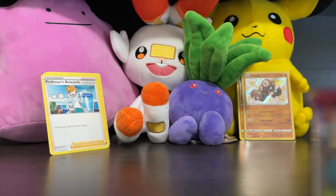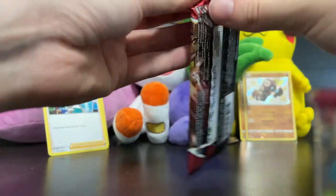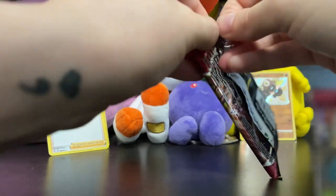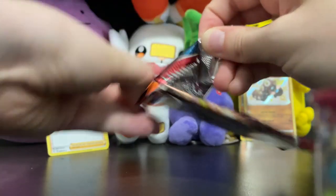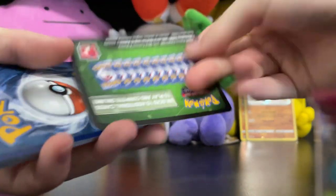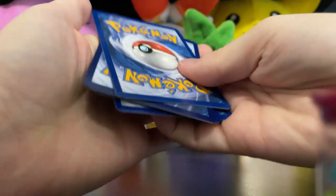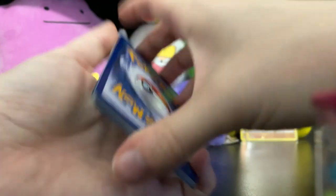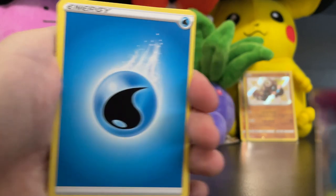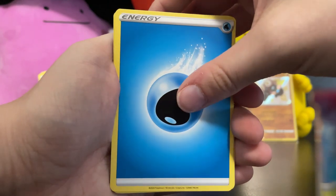One of these days I would like to show you guys my binders — maybe do a collection video so you can see how complete my collection is. Water energy — yes! That guy will be good for the collection. Dottler, Pikachu, Level Ball, Sprigatito, Zubat, Cubone — look at him, he's like hugging his little bone! Sweet Cubone, Frillish, Blipbug, Reverse Holo Primeape Single Strike, and a Marowak to go with that little Cubone we saw earlier.